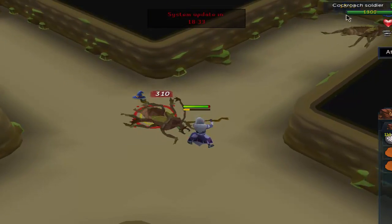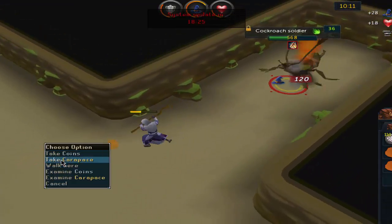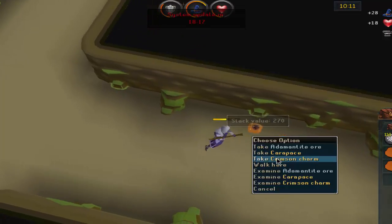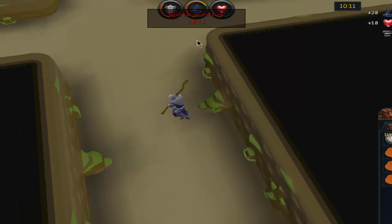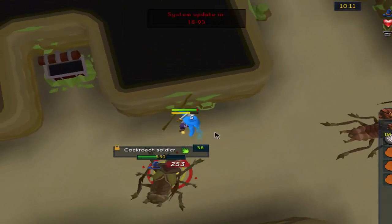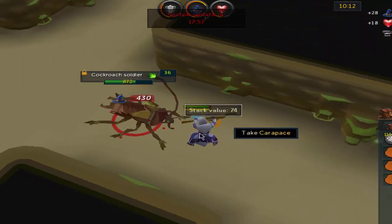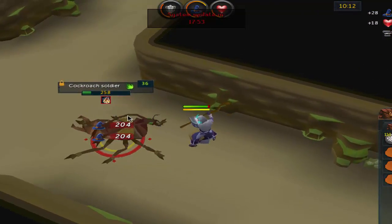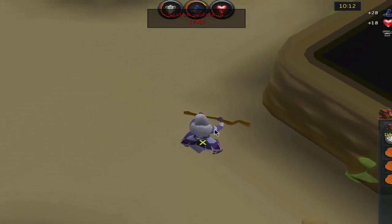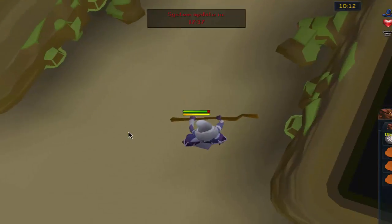As soon as we get 50 attack we can use rune items. Our only issue now is getting a decent offhand weapon — there's an offhand rune mace available from Order of Ascension creatures, which won't be possible for a long time, and from aberrant spectres, which are closer to god wars. God wars won't be that far away because as they add new tiers of weapons, older bosses become easier and easier.